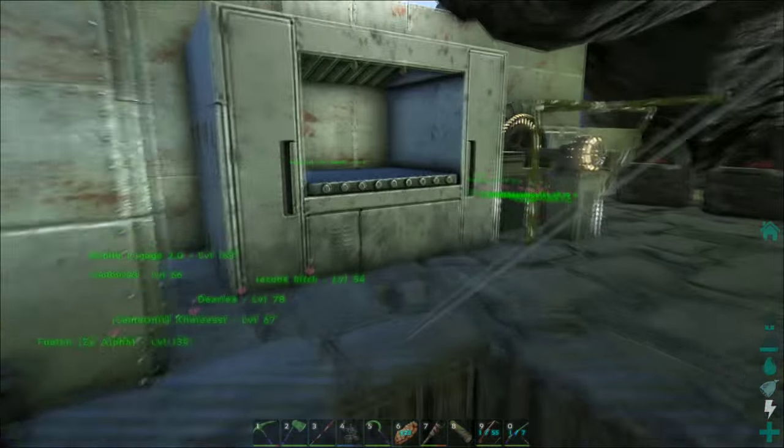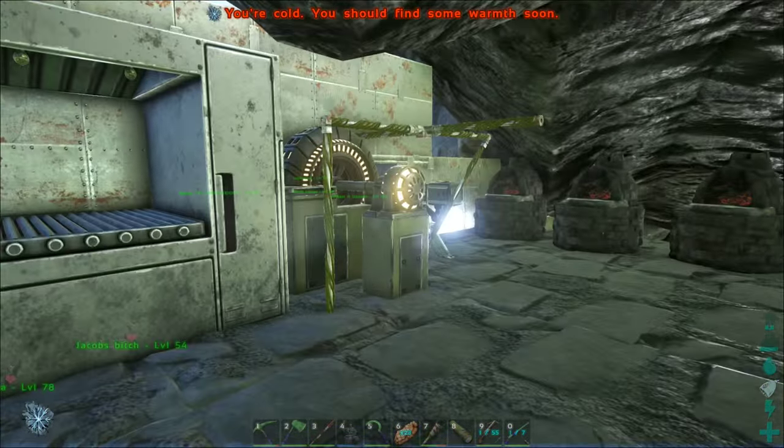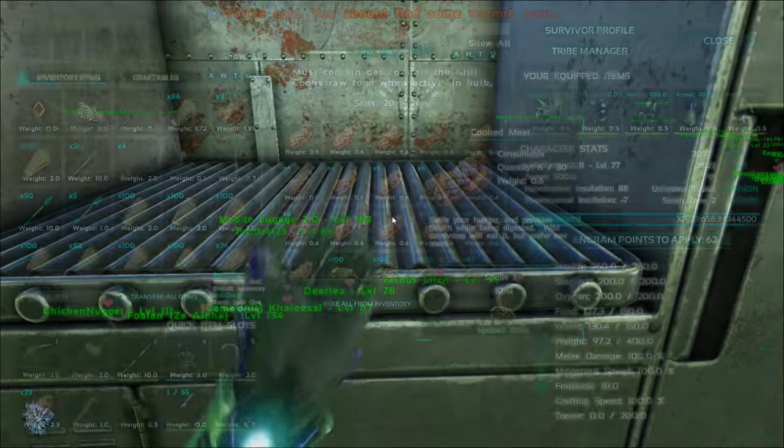So upstairs is our little generator room here, and we have the grill. We cook all off it.